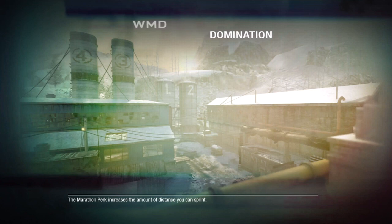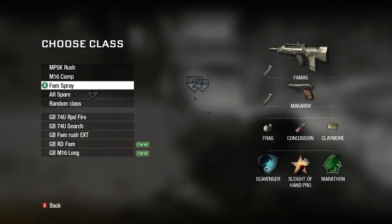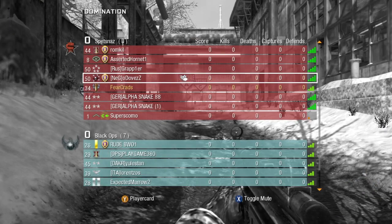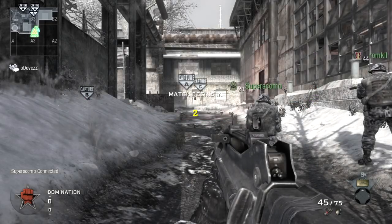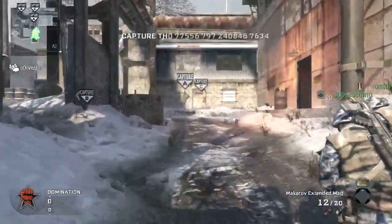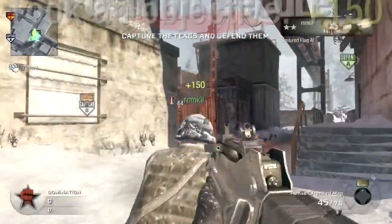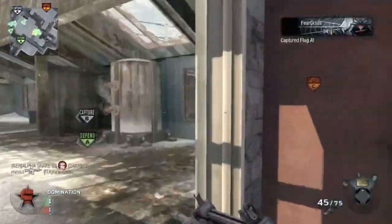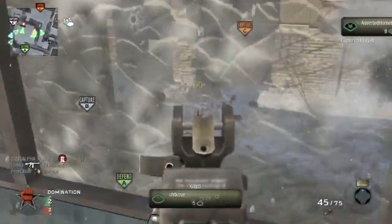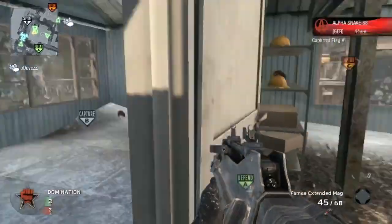What's going on everyone, this is Mike. Welcome to a 72 and 1 ground war domination on the map WMD. This is my best kill-to-death ratio so far on Call of Duty Black Ops. Not my best ever — best ever was back on Modern Warfare 2, a 87 and 1, but that was before I started recording so I have no proof. So yeah, best ever 87 and 1, this is a 72 and 1, which is my best game so far on Black Ops.